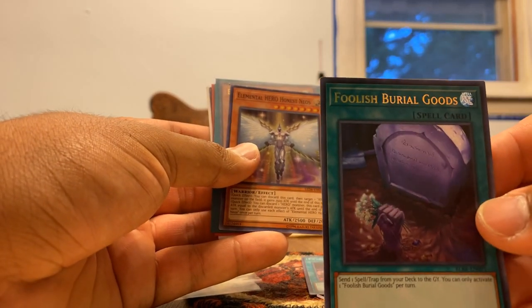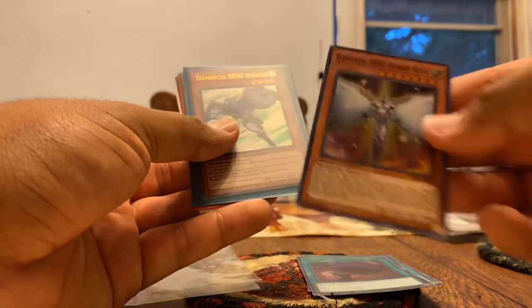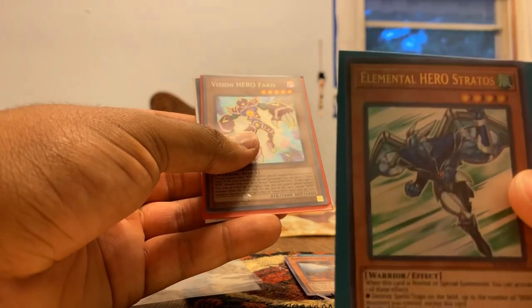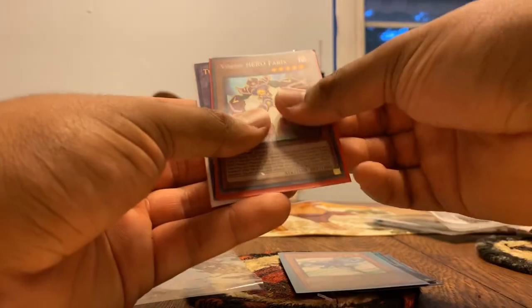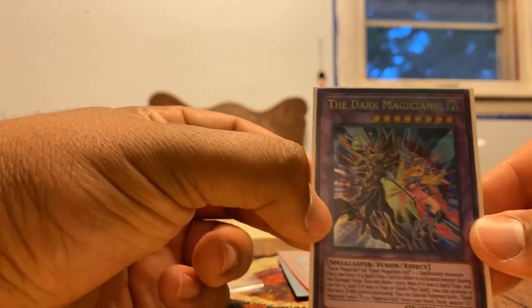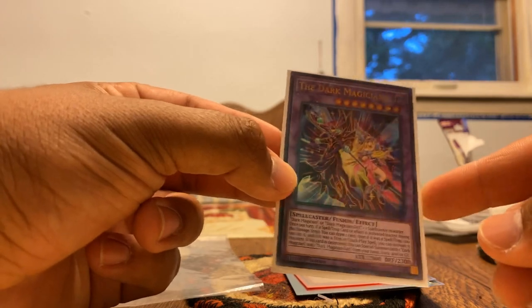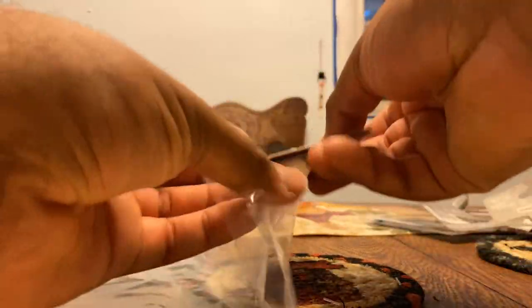And Foolish Burial Goods — ultra. Then Elemental Hero Honest Neos. I might keep these Elemental Heroes, just because I don't know if I want to build one of those decks. Stratos, Pharaoh's, and then the Dark Magicians. With this, I'm actually trading Friday for Infinite Impermanence. So that's that right there.